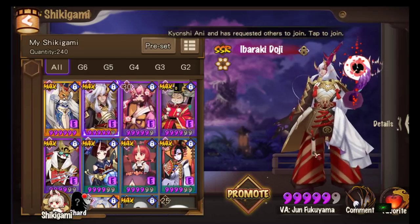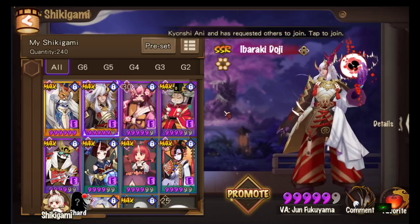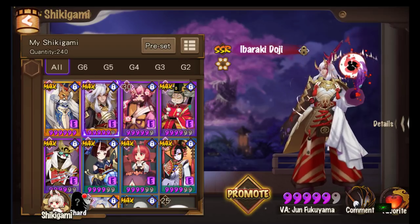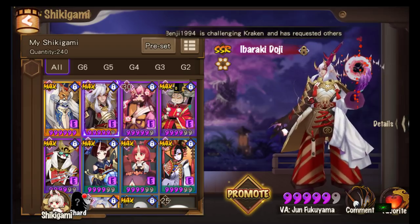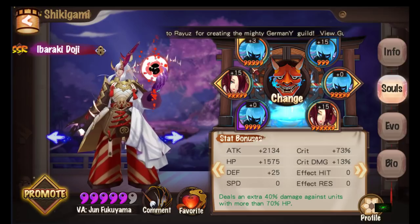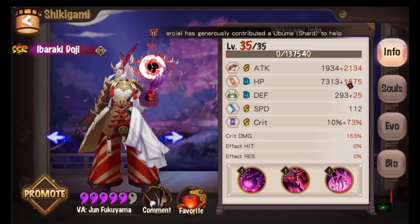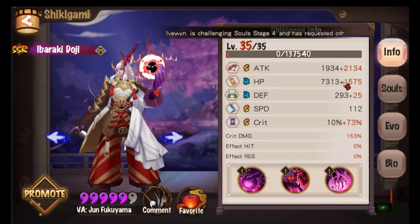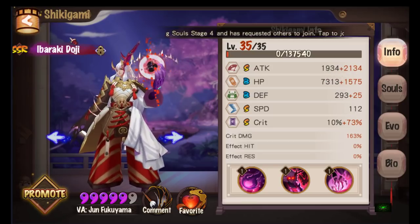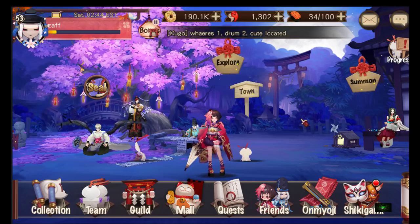If you use Ibaraki Doji instead of Otengu first, it's much better. You put him on a Shadow set — I do have a Shadow set but it's not great and Ibaraki isn't grade 6 yet. At grade 6 he does a lot of damage because the base attack goes up significantly. Let's find someone in my buddy list running Ibaraki Doji.